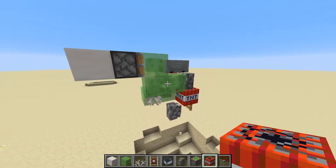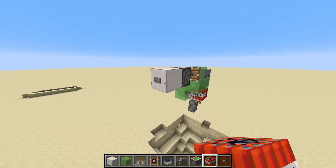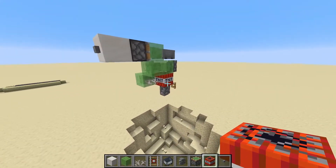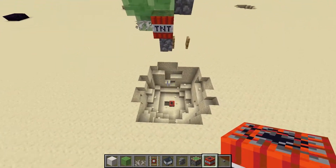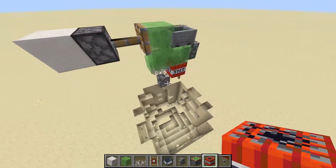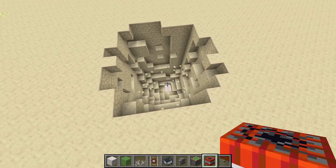With this design — there will be a link in the description to one of my videos on how to make one — we can press the button, the piston machine moves forward and backwards, and it drops a piece of TNT down here, but our original TNT remains right here. So we can repeat this over and over an infinite amount of times, and we'll see it can drop down and dig out an infinite hole until we reach the bedrock layer.